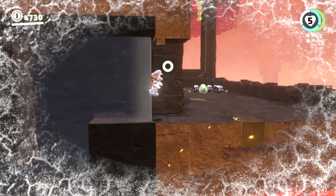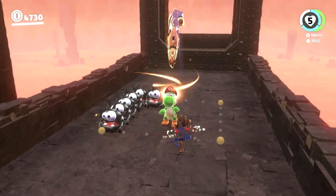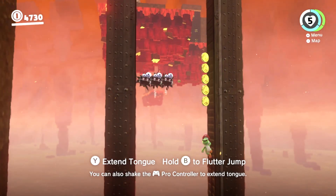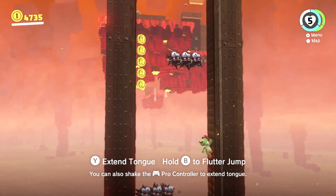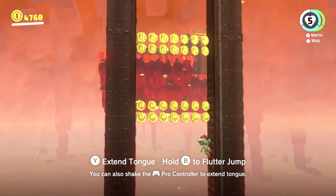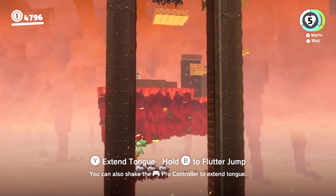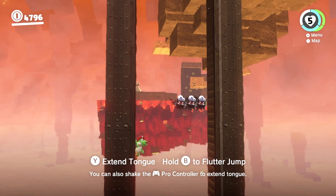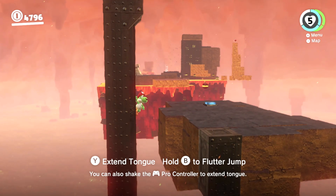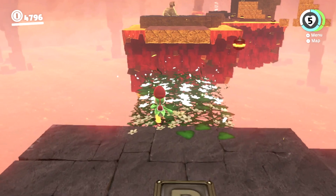Here we go! Here is Yoshi Egg, and here you have Yoshi. So the way this works is you tongue this side, then you can go to the other side. I guess you can jump if you wanted to, but it's not really necessary. I think I can make that — woo! Did it. So then you can jump over here. I'm going to take Yoshi because I can.